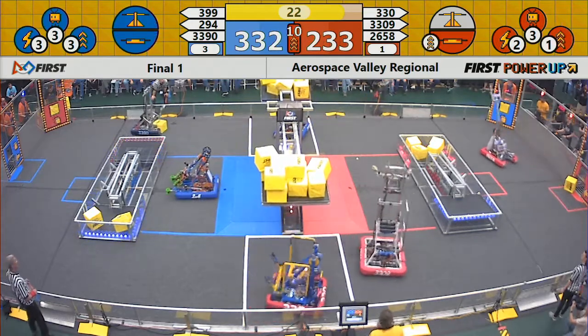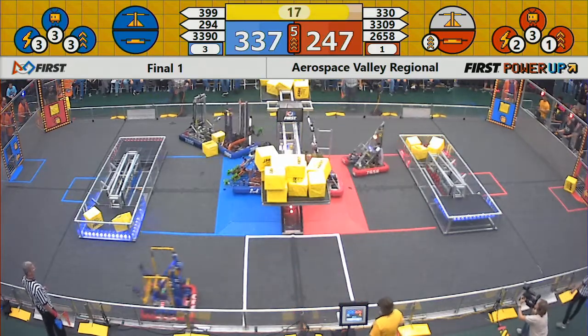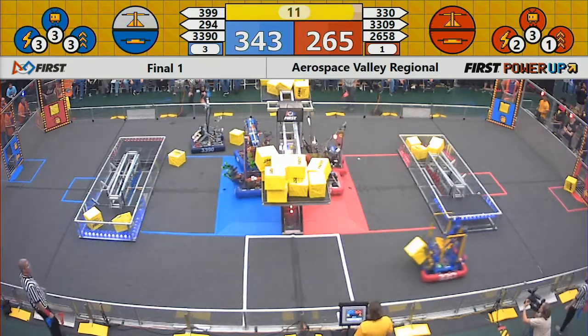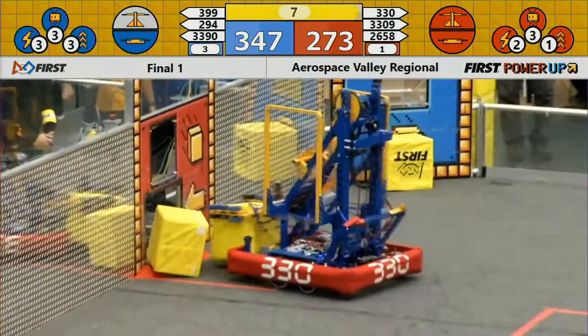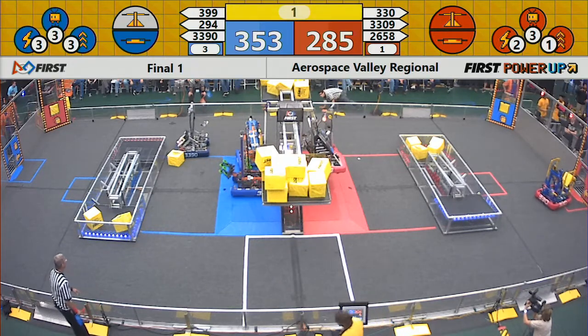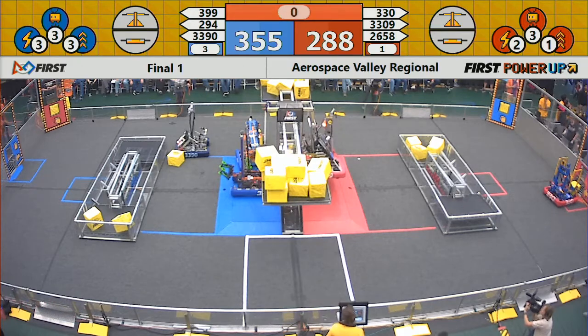The scale goes red — now it's a question of whether it's too little too late for the red alliance to make this up. We're going to see some climbing for sure. The green ranking indicator rises to the top for the teams that have executed the game aspects most effectively. The red bots go up; waiting on blue — two to one — and a major advantage for the blue alliance again.